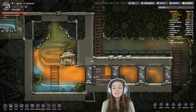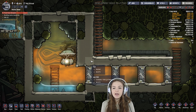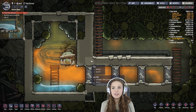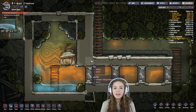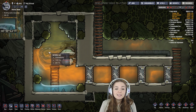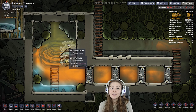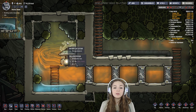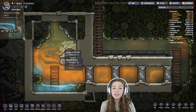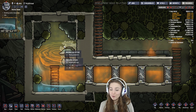Hey guys, it's Lacey. I've had several questions since the agricultural update about what is that weird orange gas in our bases and all over the place, coming out of geysers. It's natural gas, and this natural gas can be used to make electricity, which is really useful. Natural gas comes out of geysers, and if you have flatulent dupes, they will make natural gas when they fart.